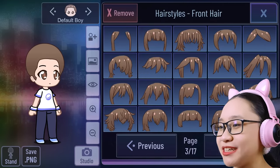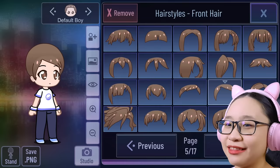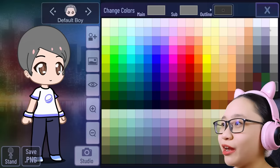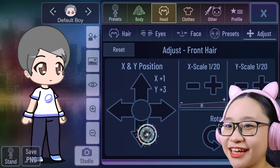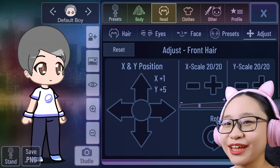She doesn't need bangs. Okay, maybe she does. Let's make it gray because she's old, and I'm just gonna give a highlight. Perfect. Let me adjust this. There it is. It looks weird.